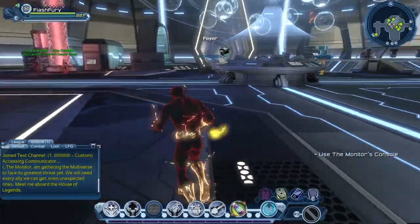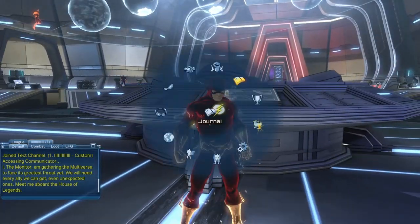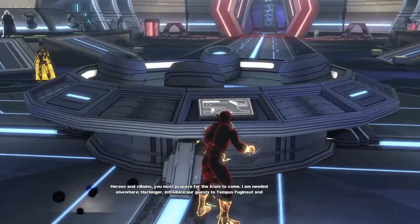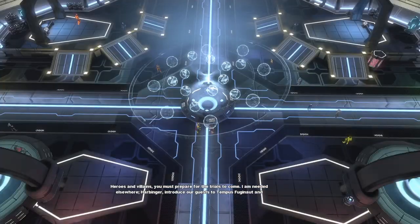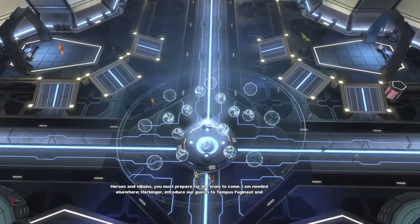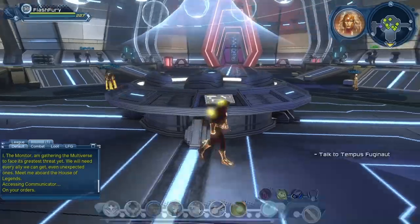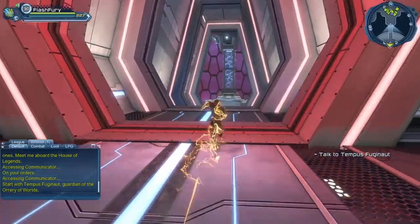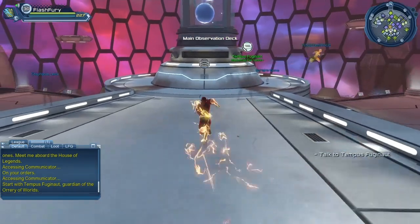Once you get here, you have to use the little console. Going back to our journal: talk to the Monitor at his projection kiosk in the foyer. The Monitor says: 'Heroes and villains, you must prepare for the trials to come. Harbinger, introduce our guests to Tempest Fuginaut and show them around my House of Legends.' So we'll have a few NPCs to talk to — just go from one to the next.